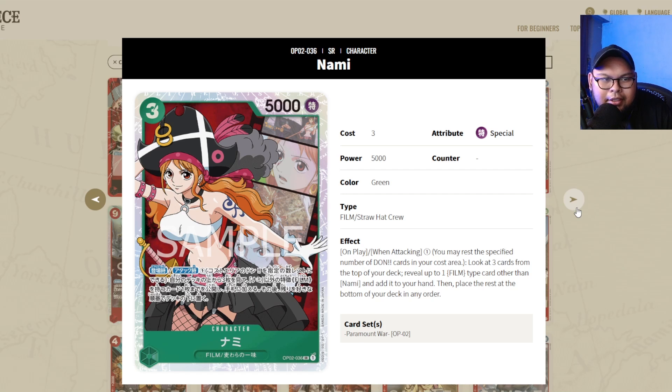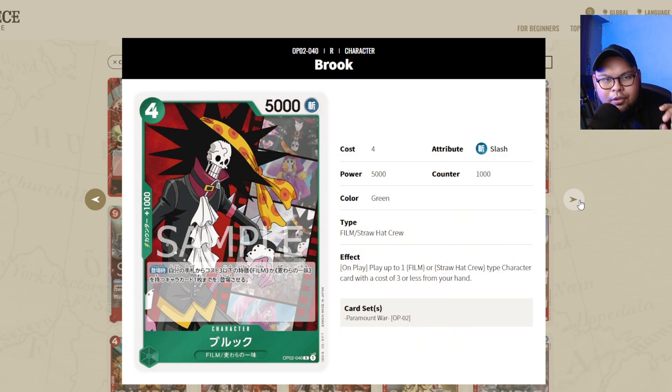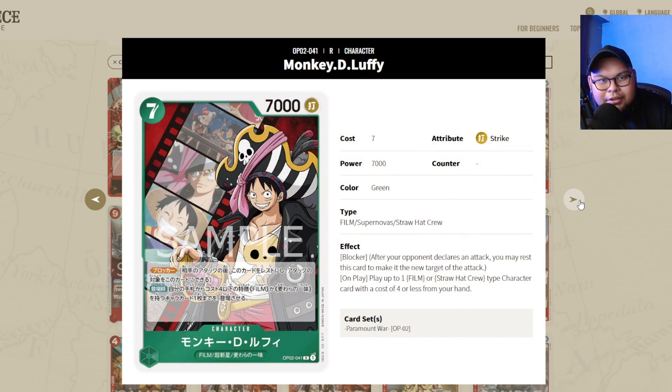Nami is interesting — she's best in Red-Green Luffy or any green deck that wants to play the film package. I'd call it a mini-staple because the film package requires many different cards — not every green deck runs this. Get it if you want to run the film package. The three most important film package cards are Nami, Brooke, and Monkey D. Luffy. Brooke and Nami alone are enough; Luffy is the icing on top. If you're leaning towards the film package, get a playset of each.